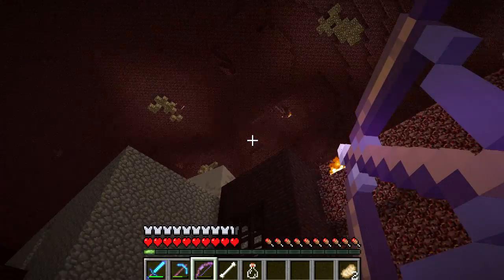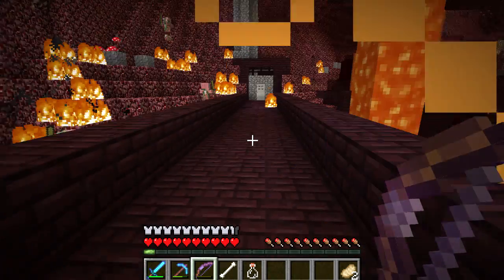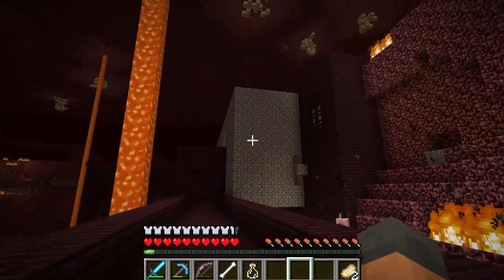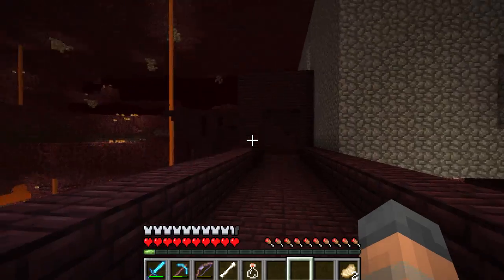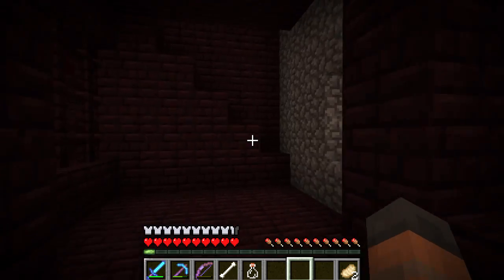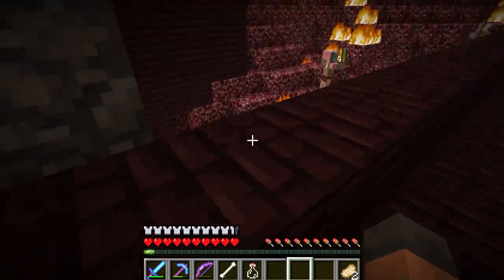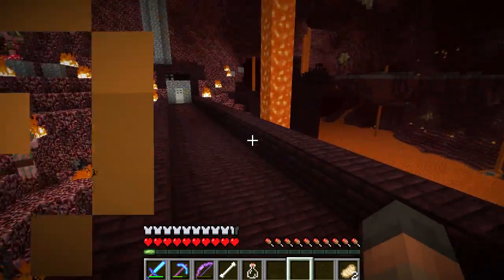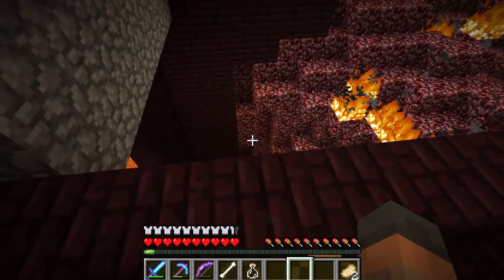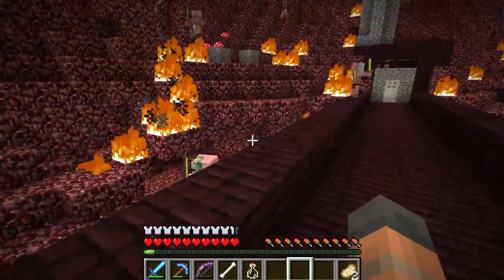I wish you could just turn ghasts off sometimes — they are so pesky. I one-hit killed one with a power one bow — it was a critical hit. So there is a bigger area to be cleared here and we also need to make a big cage around the farm so it won't get destroyed when we're building it. I think I'm going to use iron bars and nether brick for that. We also have to go all the way down. I think it's just above the lava, so the first thing I'm going to do is figure out how big this farm is going to be and go all the way down, starting by building the platform at the bottom.